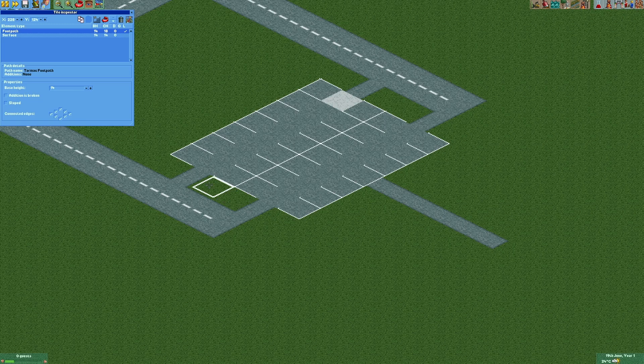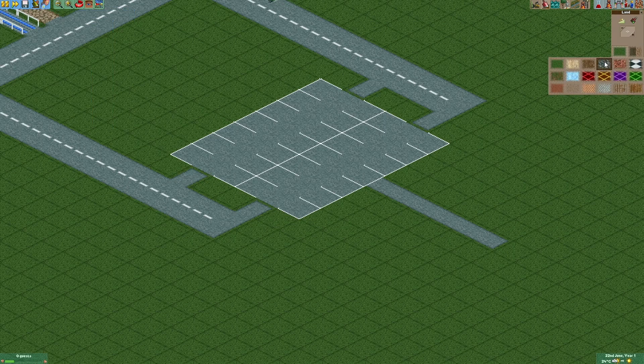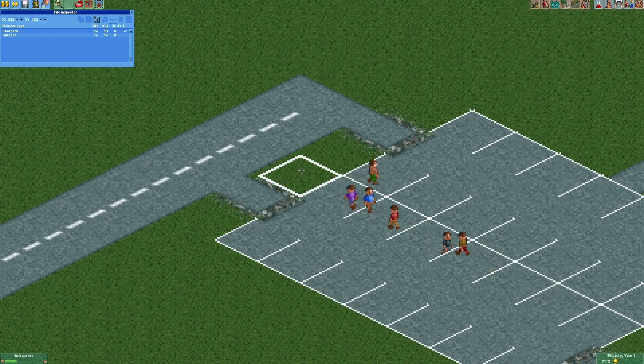To prevent the guests from walking onto the road we also gotta disconnect the edges right here. You can hide the gap by just using a different terrain texture like that one. As I just noticed, you also have to disconnect the footpath right here and right here, otherwise the guests will still walk onto the road.